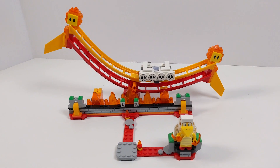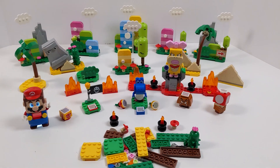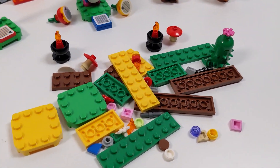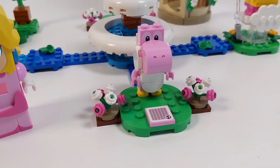This wave of Lego Super Mario covers a little bit of everything. We have some brand new ice-themed elements, going back to the desert, the lava areas, and another creativity box. We'll start from smallest to biggest, going with Konkdor's Noggin Bumper first.